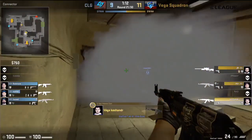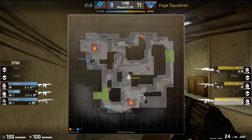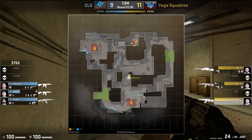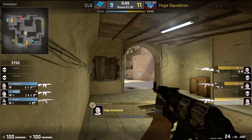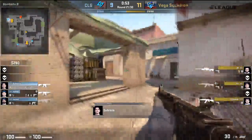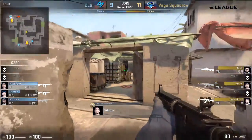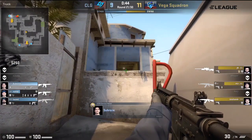Exiting CPL — which way will they go though? Kachanda in connector, smoke soon disappearing. Subroza on his own towards B. Will he peek the balcony? There's a smoke on the balcony of B for the time being. Kachanda maybe looking to cut off rotation should it come in from A later on, but he needs his teammates to be successful towards B. It must lie with Subroza to ruin their day.